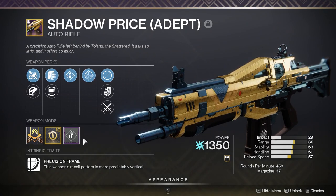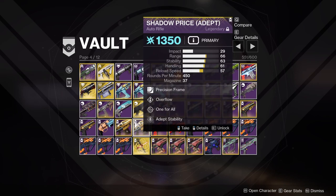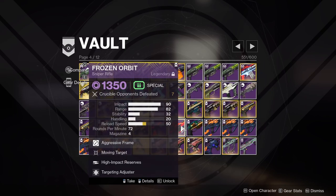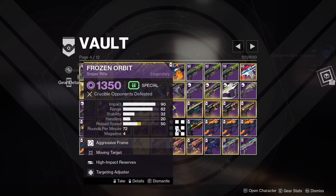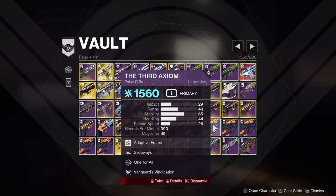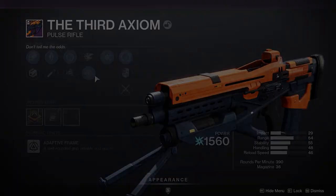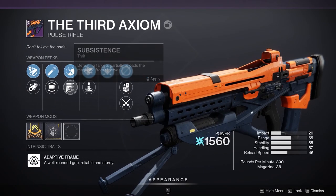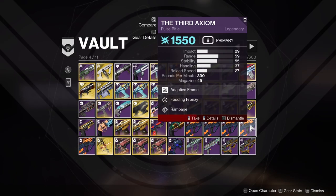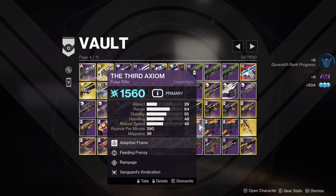Feeding Frenzy Vorpal Hollow Words — used to use this a lot, it's arc so I'll keep it. Auto-Loading Quickdraw Truth-Teller with Blinding — that's utility. Moving Target Iron Grip on this was enjoyable at least for a time. Death Adder Sub Dragonfly — interesting roll. Feeding Frenzy Trench on what I think is my only Ikelos shotgun — I guess I gotta keep that. Triple Tap Box Breathing on Ikelos sniper — not great but I'll keep it. I pulled a different Ikelos from the vault already for next season. Dynamics Play Demo is interesting — I'll keep that. Auto-Loading Vorpal slug — gotta keep that. Salvager's Salvo for arc — yep.